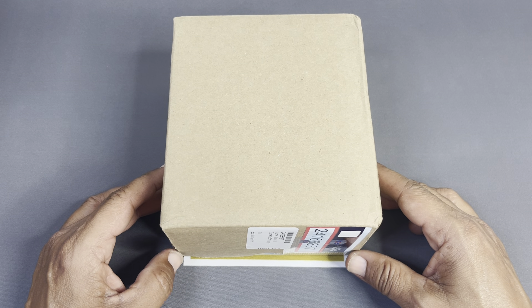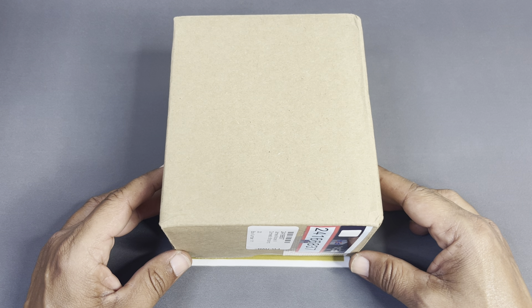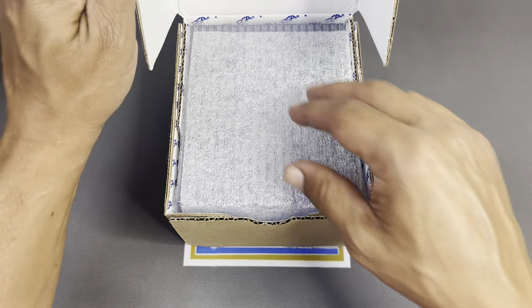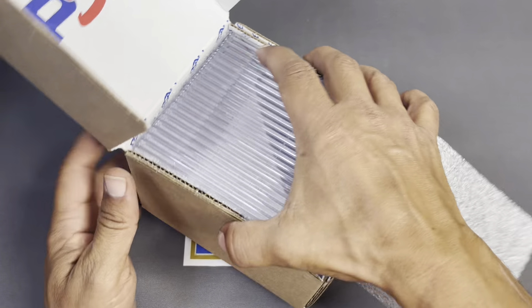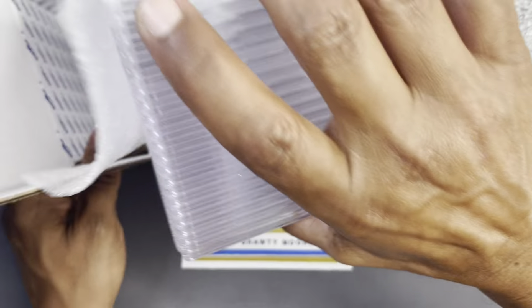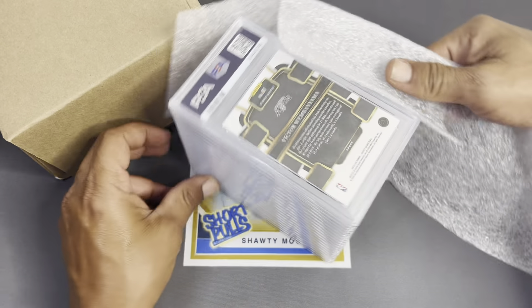We got some personal collection cards in here and some cards I want to move as well. Sent off some base Wimby stuff — just nickel and dime. I know normally people don't send off the base, but you can get hit stuff for maybe 50 bucks if I'm lucky. We'll see. We're gonna get these cards out and see what our luck is like today — nothing crazy but it'll be fun nonetheless.